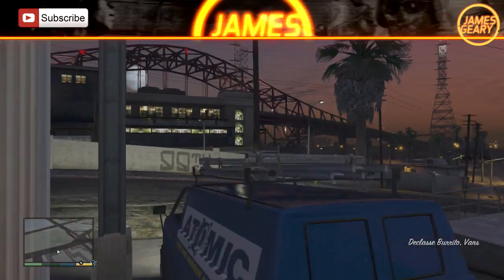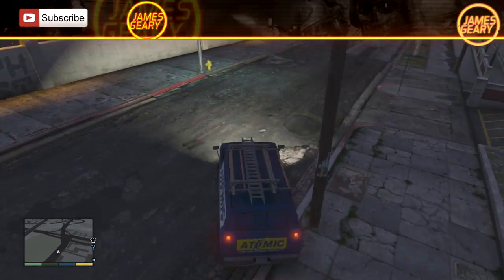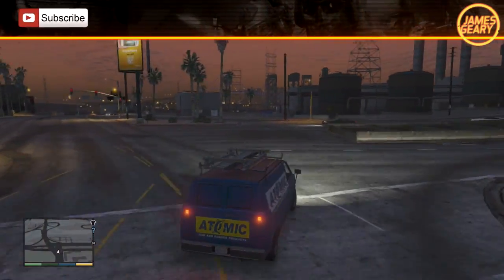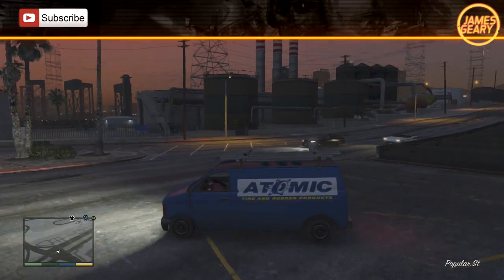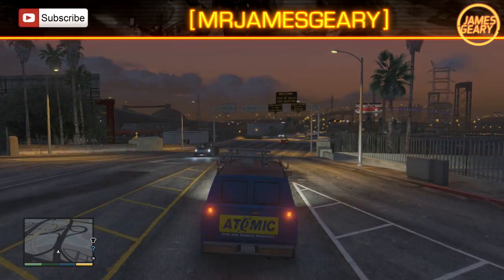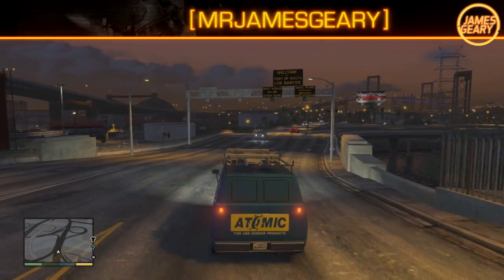Once you're there, if the van isn't there, don't hesitate — just drive down the street and drive back, and eventually the van should spawn there. The best time of day to get this van to spawn is towards the end of the day, kind of when it's starting to become nighttime. People are getting off their jobs in GTA 5 and Los Santos — that would be the best time to go over there and find that van.